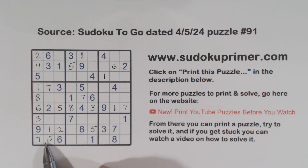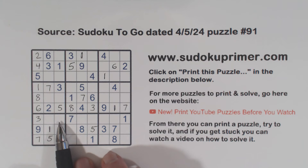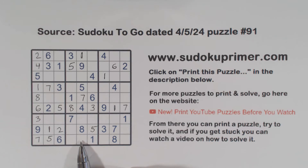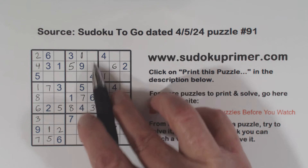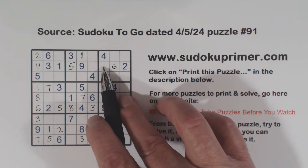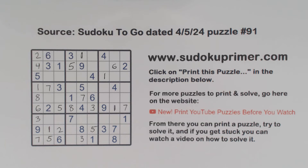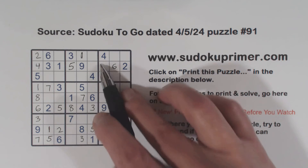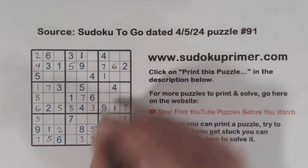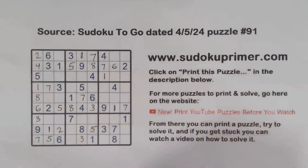Let's see where we're at now. We've got four-eight there. Now we have a three here, a three here, and a three here in this column — so that's a three. And remember our seven-eight here — we have seven-eight here and seven-eight here. We've got a seven here and a seven here, so that's a seven right there. So that makes that an eight and that a seven.